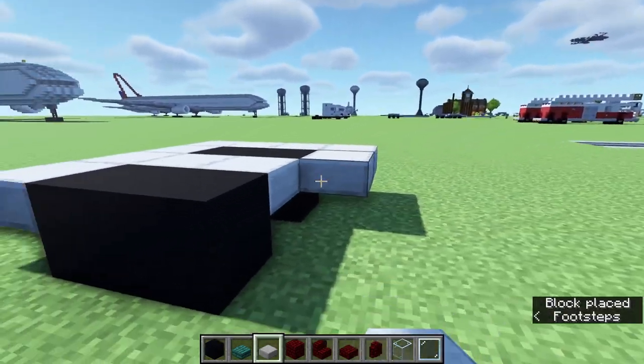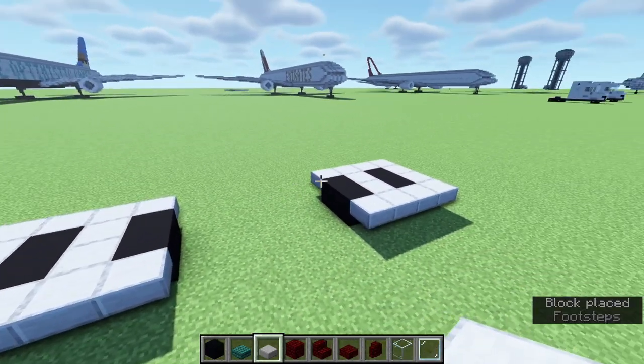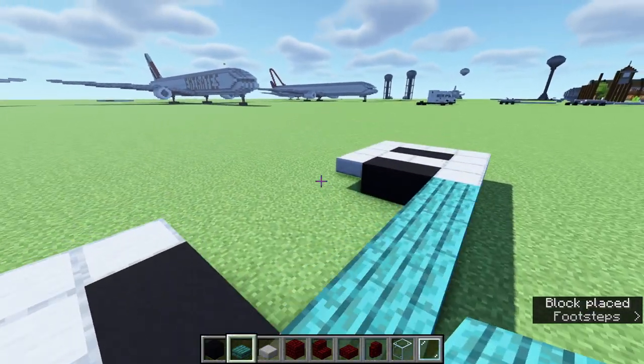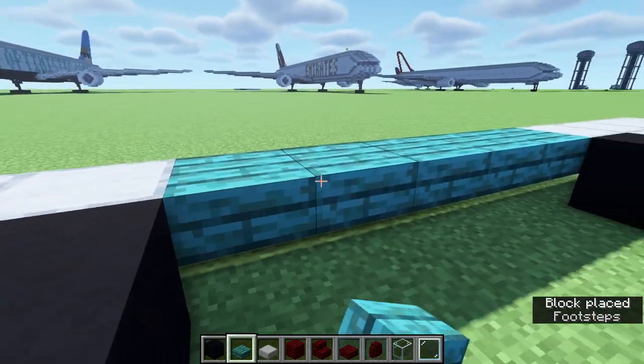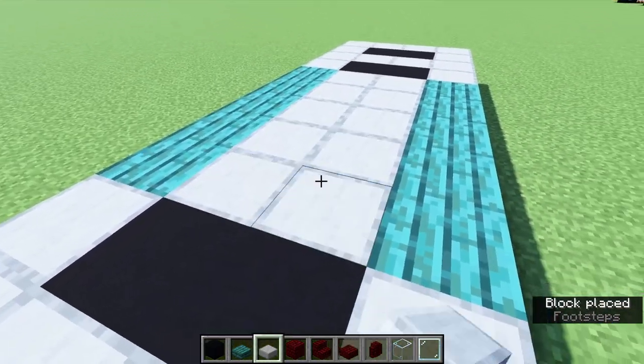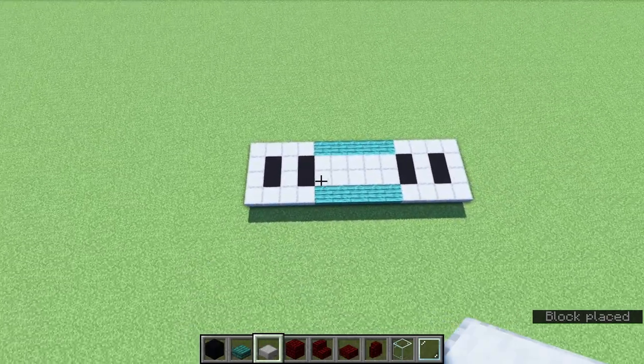Same thing on this side. And then in between these stone slabs, we are going to place warped slabs on the outsides and smooth stone slabs on the inside. So it should look like this from above.